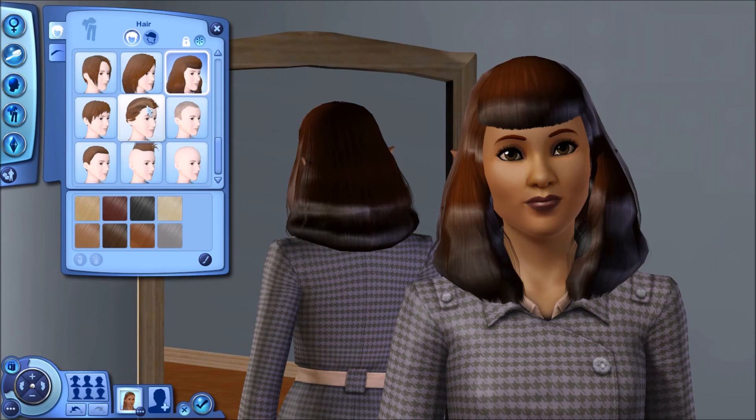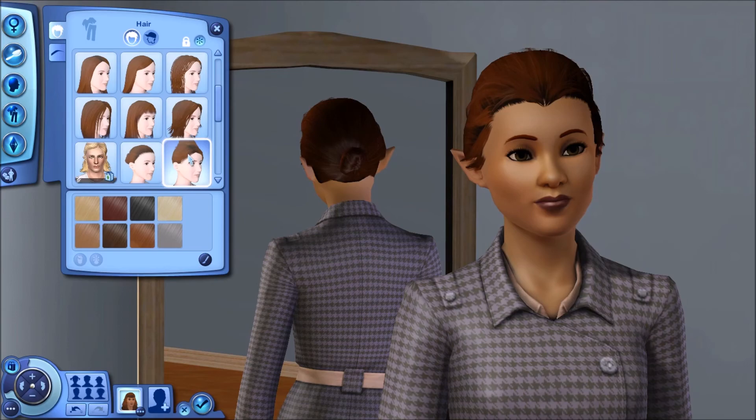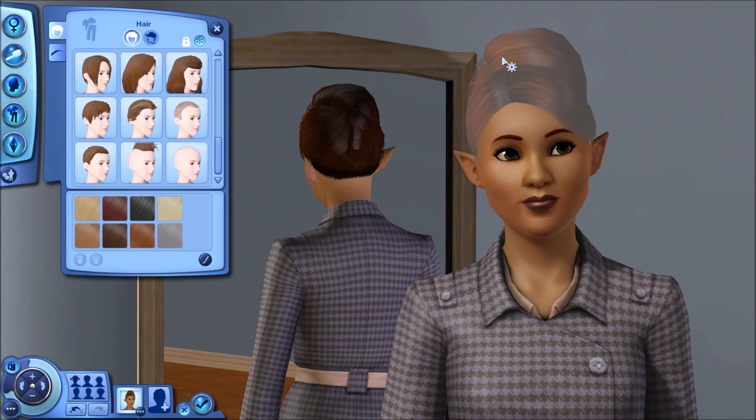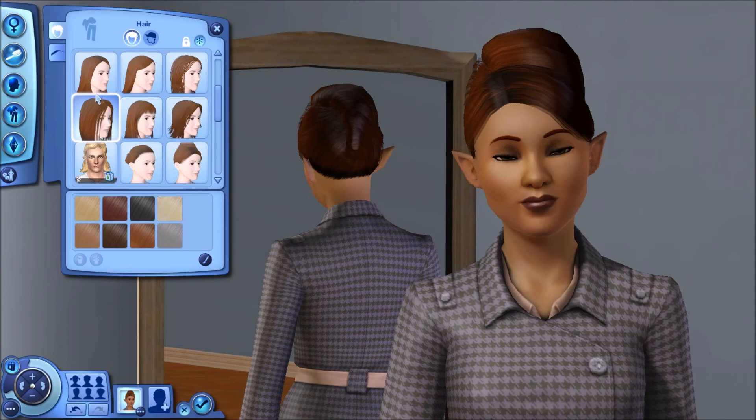We can go all the way to Mrs. Crumplebottom. I'm going to try to keep it in general as mod-free as possible. But when it comes to hair and cosmetics and clothes, I will go full on bananas. And of course, since this is the founder, I will try to make her look as unique as possible, because I like unique sims.